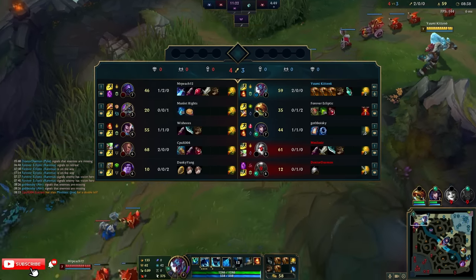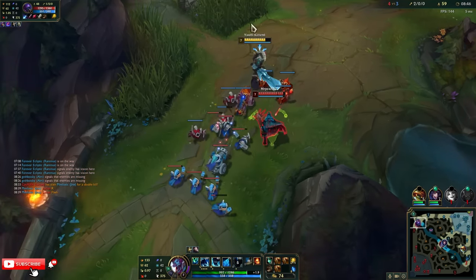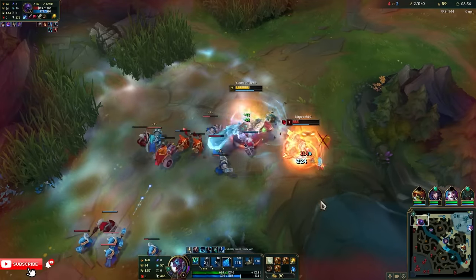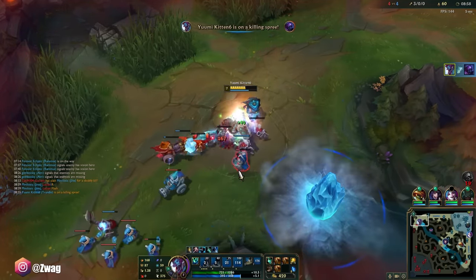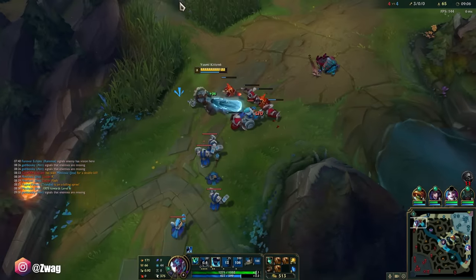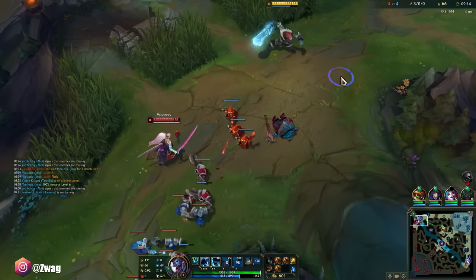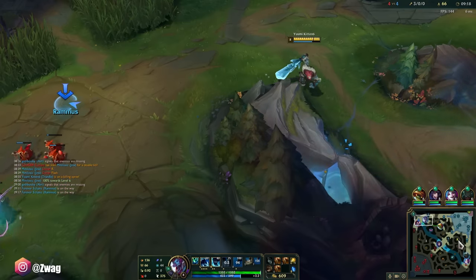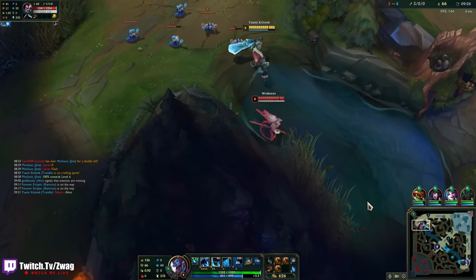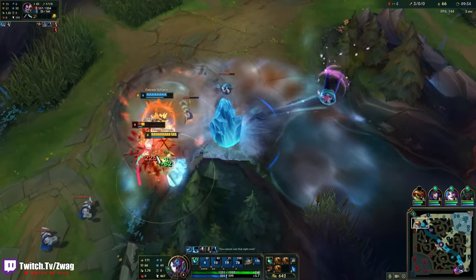Let me pop this guy's Bone Plating. I just heal so much. And actually, if I wait and ult after Jax ults, I steal his armor and magic resist he gets from his ult. Maybe I should hold my ult until he does that. If I get Withered, I'm done. You want to fight? Flash. Oh, he missed! There we go.